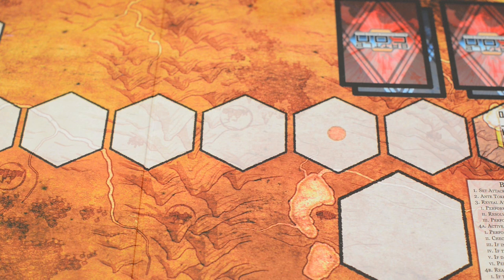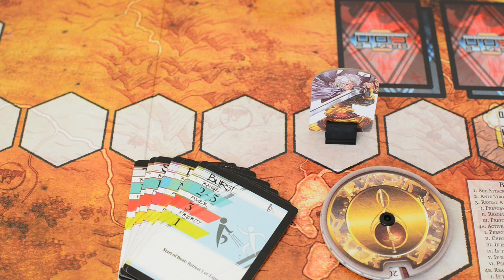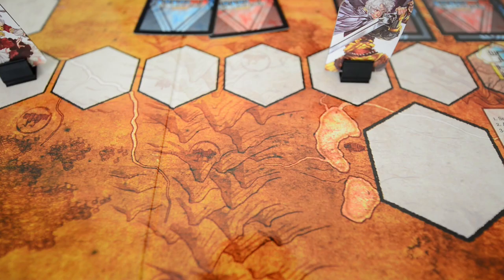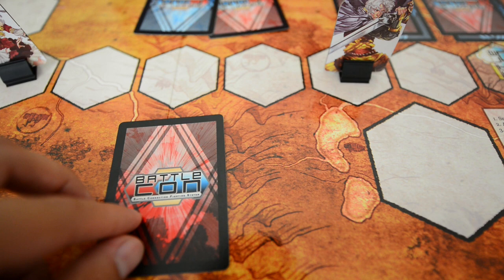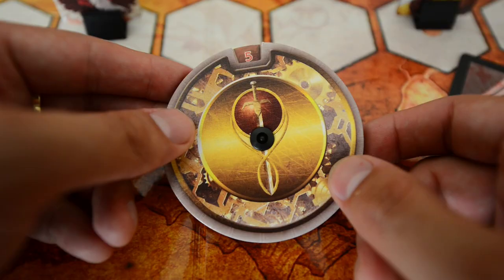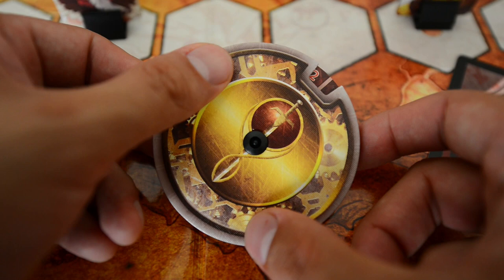Once each player has selected their character, they will take a set of generic base cards, a life counter, and a packet that includes a unique set of style cards and any tokens unique to that character. Each match is divided into 15 rounds, called beats, and each beat begins with each player secretly picking a red style card and a blue base card. These two cards combine to form the player's attack, with the goal of knocking out your opponent or having more health at the end of the match.